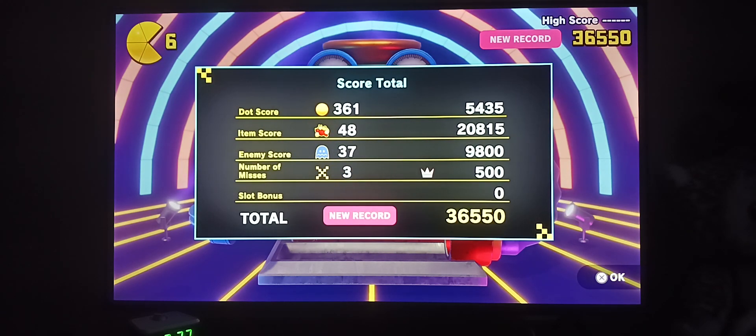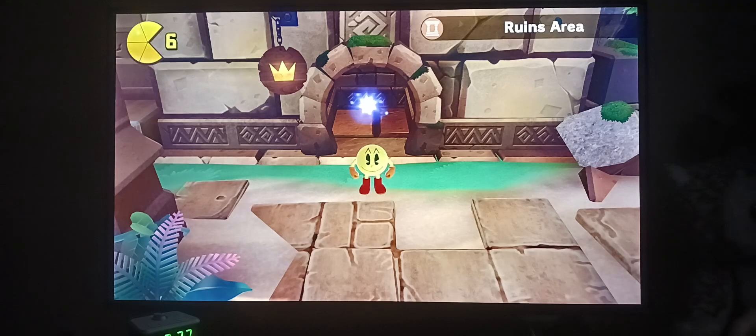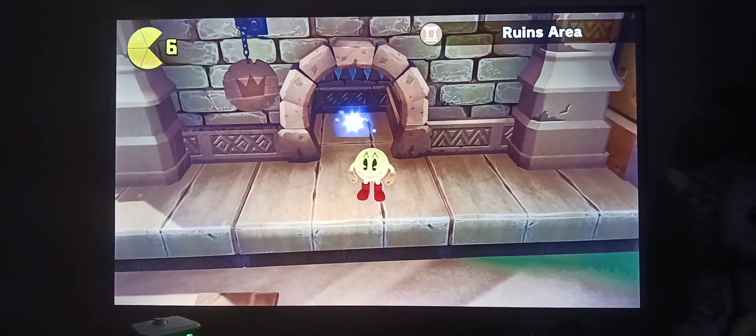Our dot score: 361, which gave us five thousand five points. Our item score of 48 gave us twenty thousand eight hundred fifteen points. We got thirty-seven enemies, which gave us nine thousand eight hundred points. Number of misses: three, which is five hundred points. Our new record is thirty-six thousand five hundred fifty. Our new score is ninety-six thousand six hundred thirty. All right, I'll see you guys for our next mission — thank you!